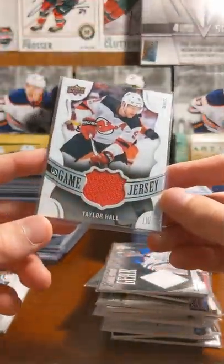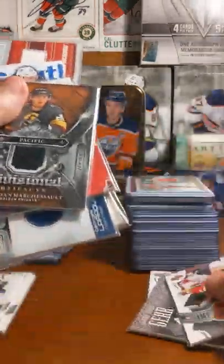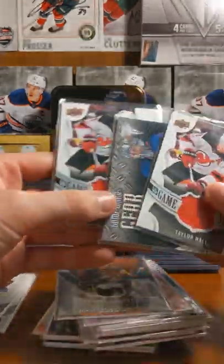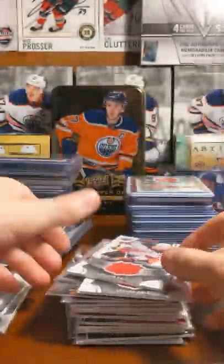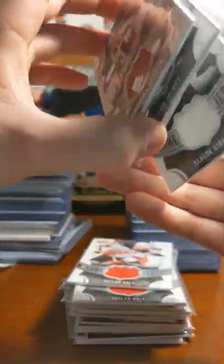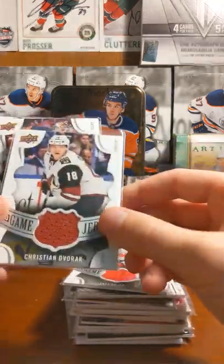Another Taylor Hall UD Game Jersey. I have two of them because Halloween Kings pulled one — traded it, and it was part of a trade. I'll point out this stuff that was part of the trade. Kristen Dvorak UD Game Jersey. Cam Talbot UD Game Jersey.